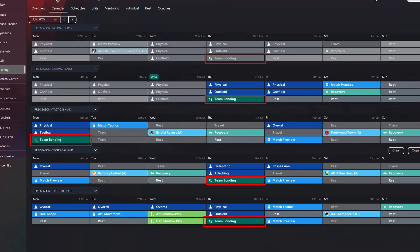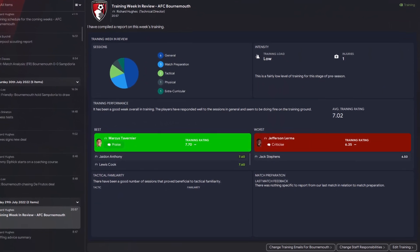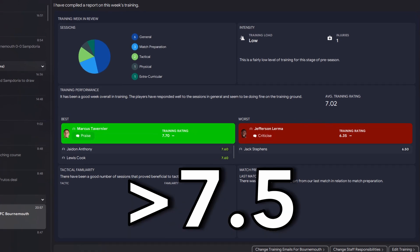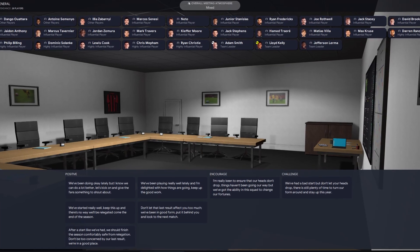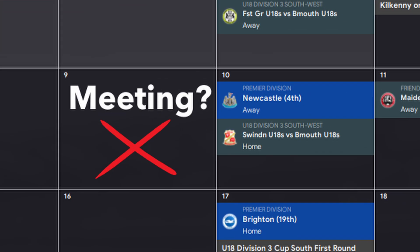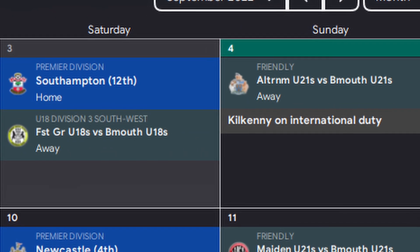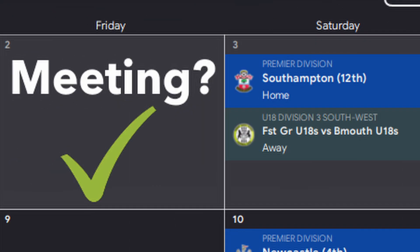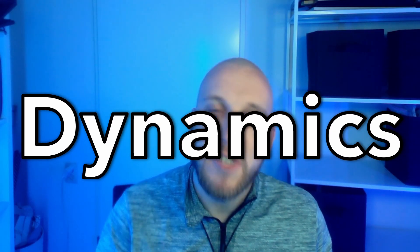In your training schedules, try to include a team bonding session every week. Once you get your training report, you can praise any player that's above a 7.5. And especially if you've been on a bad run, there's nothing more powerful than a team meeting. But the timing is crucial — having a meeting before a match you're probably going to lose is a bit of a waste. So when you're on a bad run, wait for a match that you have a real shot at winning, then plan a team meeting the day before, to improve your chances of boosting your dynamics for the long run.